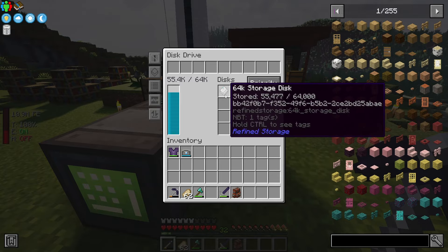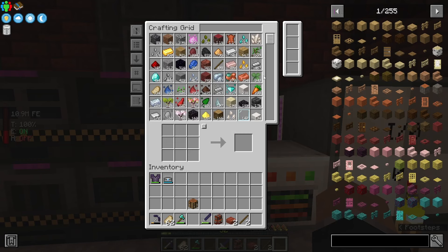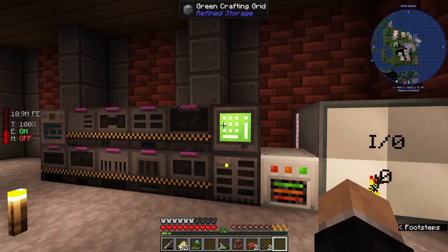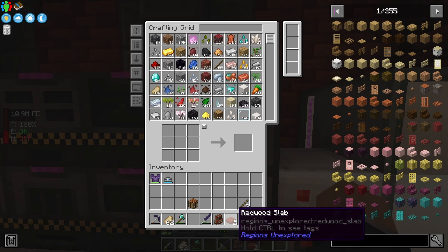I'm first going to start by moving our crafting grid and our inventory storage into the warehouse. Our storage disk is starting to fill up so we will probably want to make a second one today as well. There we go, we are all situated with that and now we can get started with the Create Mod.